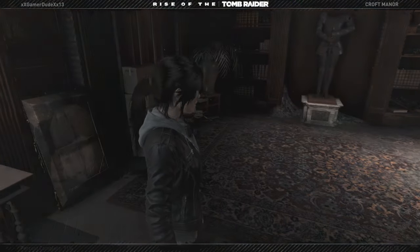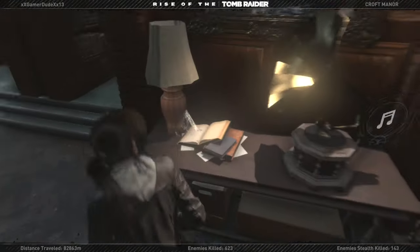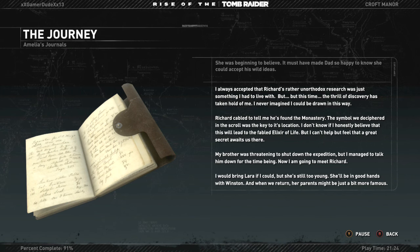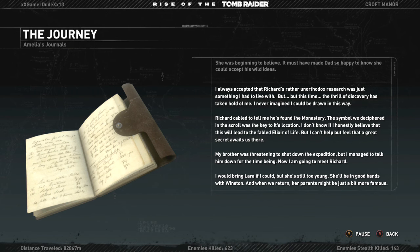There's another book here. It reads: I've always accepted Richard's rather unorthodox research, but this time the thrill of discovery has taken hold of me. Richard was able to tell me he's found the monastery — the scroll we ciphered was the key to its location. I don't know if I honestly believe this leads to the fabled elixir of life, but I can't help but feel a great secret awaits us. My brother was threatening to shut down the expedition but I managed to talk him down. Now I'm going to meet Richard. I would bring Lara if I could, but she's still too young. She'll be in good hands with Winston, and when we return her parents might just be a bit more famous.